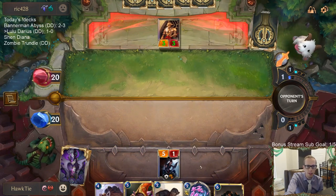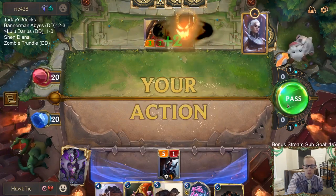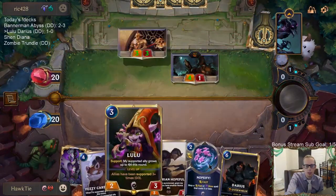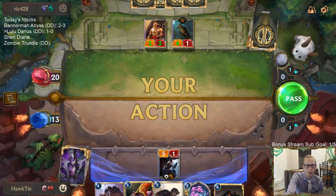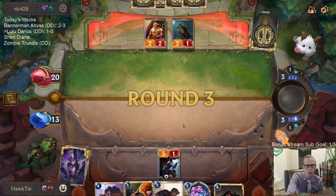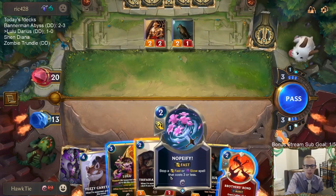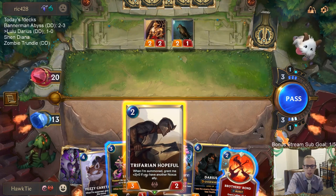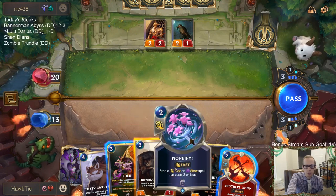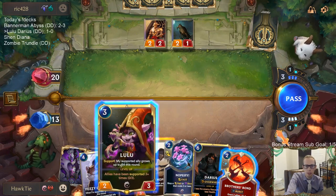Vile Feast! I was planning on playing Lulu and then having Lulu support the Glory Seeker to turn it into a 4/4, so it can kill their units and we stay alive — that's definitely my plan. But because of Vile Feast, I guess I need to play Trifarian Hopeful and keep Nopify available. That's a huge bummer — I would much rather be playing Lulu and attacking with Lulu.